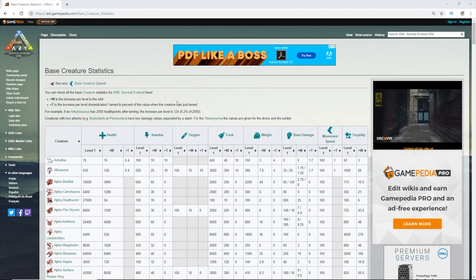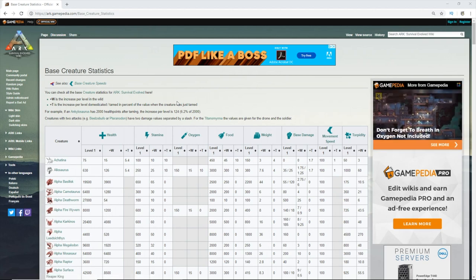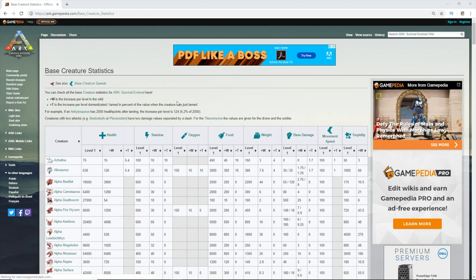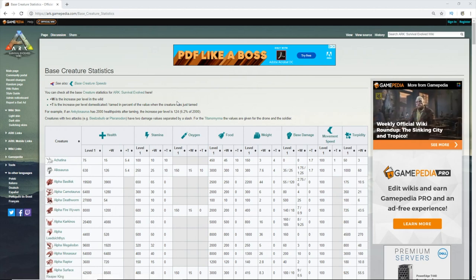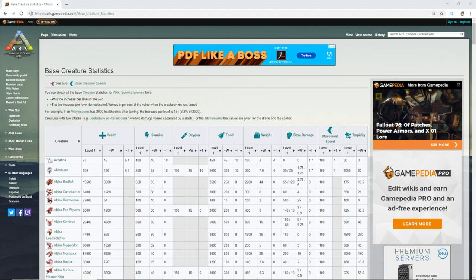Here we are on the ARK wiki — ARCpedia or whatever you want to call it. This is a table I'll link to down in the description. This will help you understand the levels. To be clear, this is base stat levels — if you change anything by a multiplier, that's what's going to decide these values. For example, if you've got your weight set to times 10, the weight value here is going to be multiplied by 10.